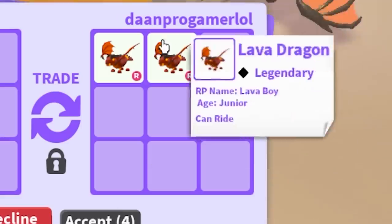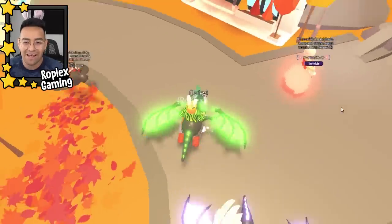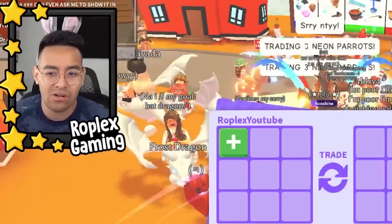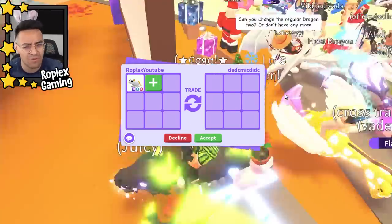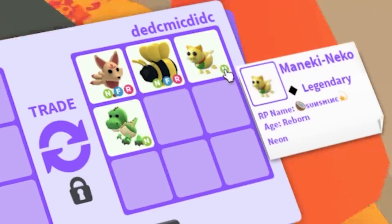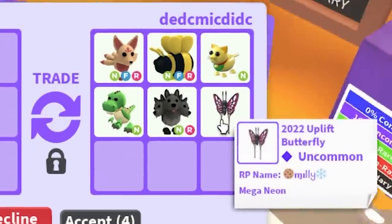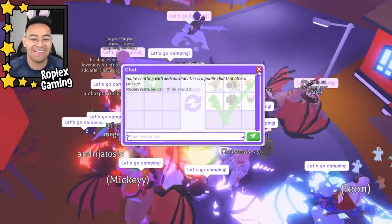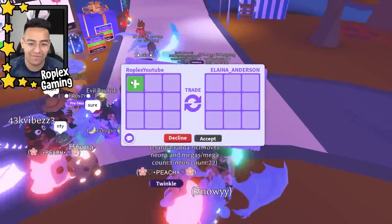Dan Pro Gamer is putting up two rideable lava dragons. Lava dragons are pretty good, but golden rats are worth more — maybe even regular rats, since the lava dragons were a Robux purchase. Dead C Mick is putting up a neon kitsune, neon king bee, and a neon monico-nico — a lot of neon pets, not too bad. We put up a mega 2022 butterfly and he's sitting on accept. He said 'sure,' so as of right now that was the best offer we've gotten.